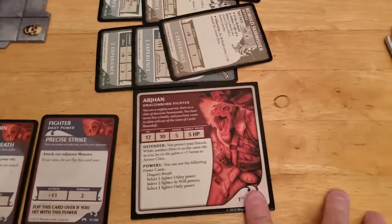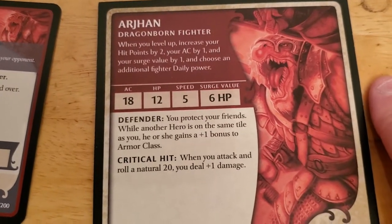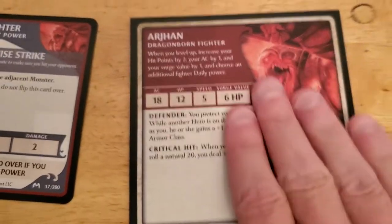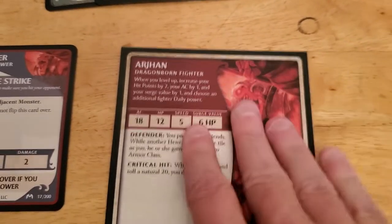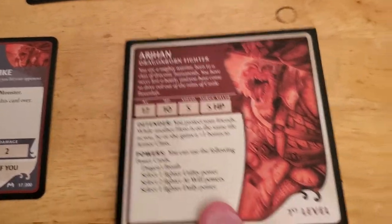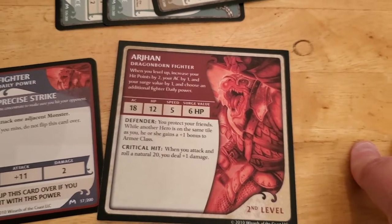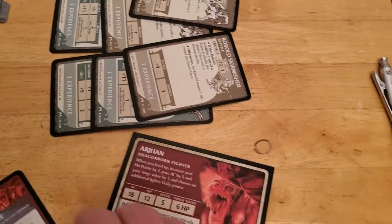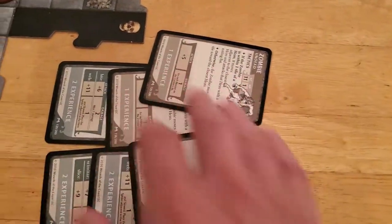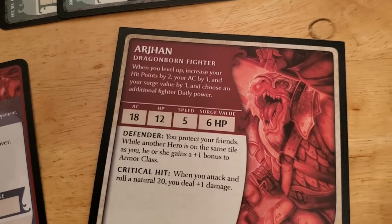If we choose to level up, we get to flip the card over — our armor class goes up to 18. We get two more hit points. We don't get to raise our HP all the way to 12 right away; we just get the difference. Going from level one to level two gives us an HP max of 12, so we'd gain two more hit points, taking us up to six. However, we'd be spending the only set of five experience we have — all we have is four — and a lot of times leveling up just isn't worth it, but I think in this case it might be.